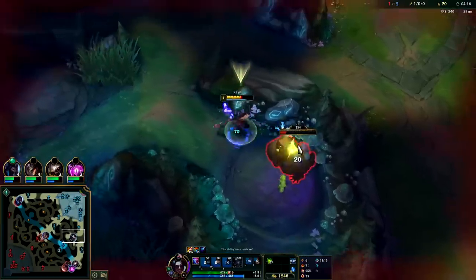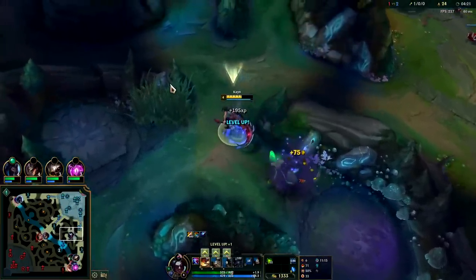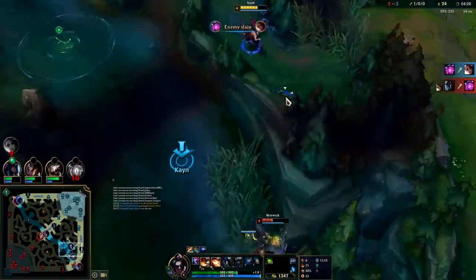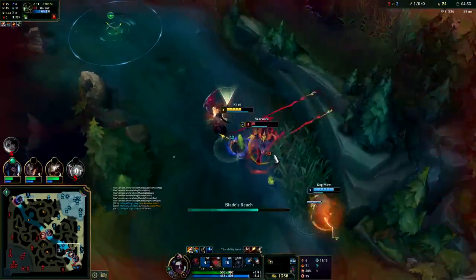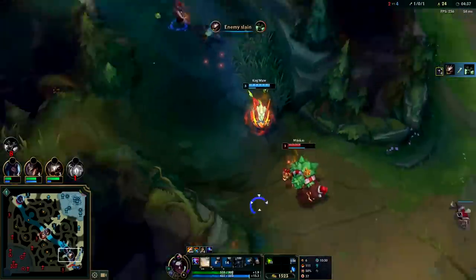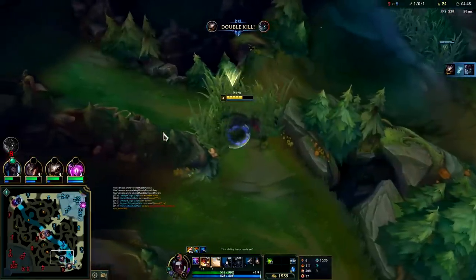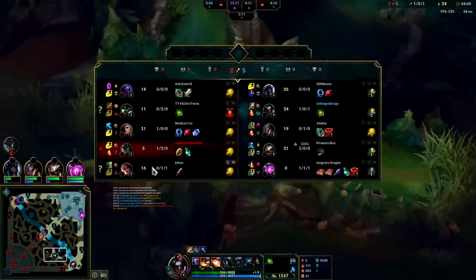Our red buff is still up — he might invade it, but I don't assume he knows where we are. I already have a gold lead on him. He's going bot side — that's smart; typically when you're behind you don't want to start randomly invading the other jungler. He's getting kited out super hard. Auto attack into Q, auto attack, W — we missed the W unfortunately but he's dead. Easy peasy. Kogma's popping off — he's got red buff and boots.